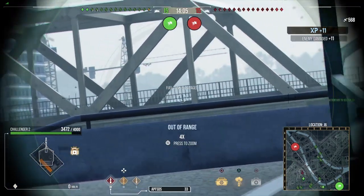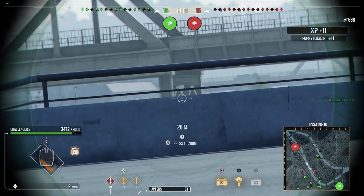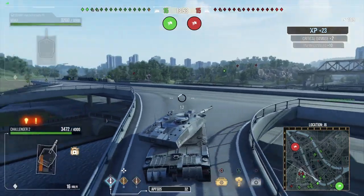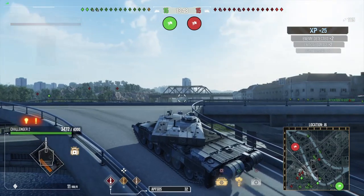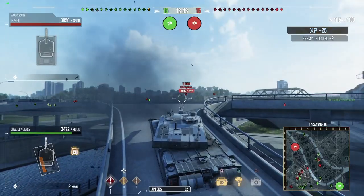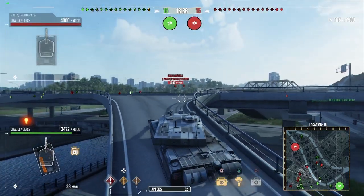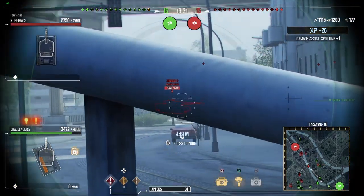Let's start with its armour. The turret front has 534 millimetres of spaced armour angled at 50 degrees. On top of that, the upper glacis is at an incredibly shallow angle with 355 millimetres of spaced armour as well. Add to this the 10 degrees of gun depression, and the Challenger 2 is pretty much a hull-down specialist, which does actually fit the trend of British heavies in this game.